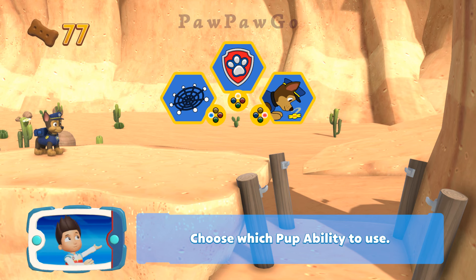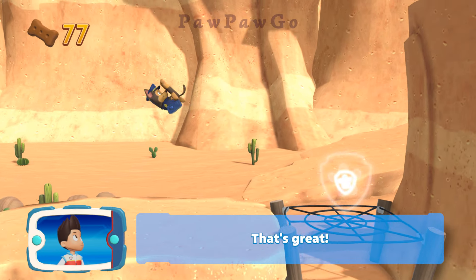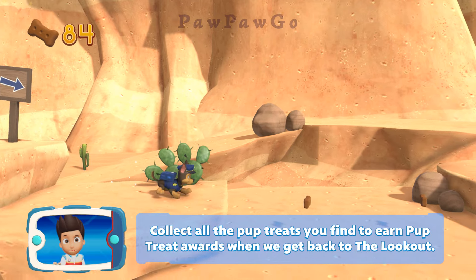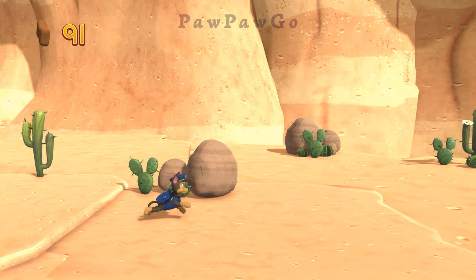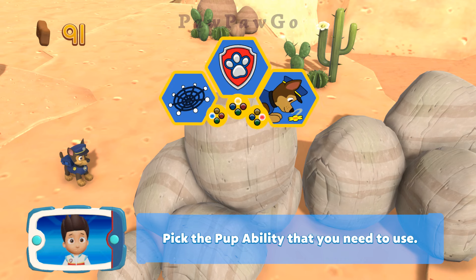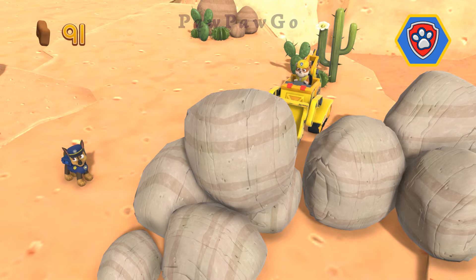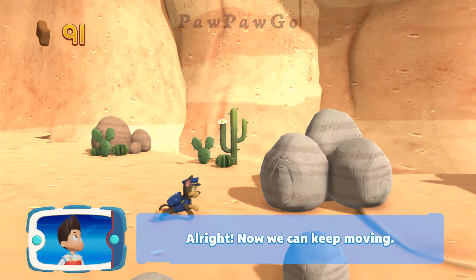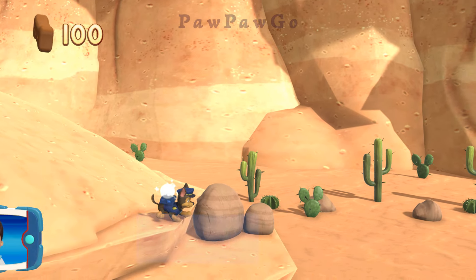Choose which pupability to use. That's great! You did it! Collect all the pup treats you find to earn pup treat awards when we get back to the lookout. Those rocks are blocking the path — yelp for Rubble's help to move them. Pick the pupability that you need to use. All right! Now we can keep moving!